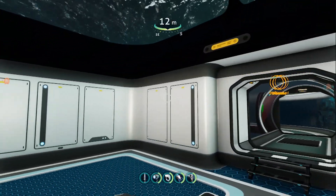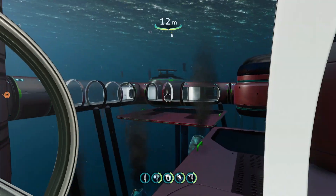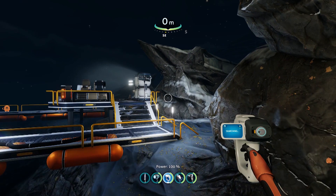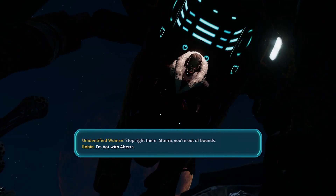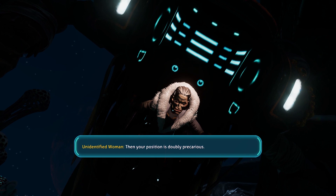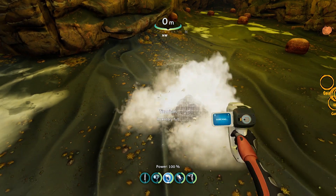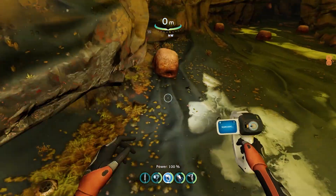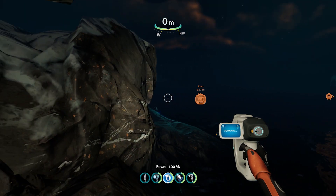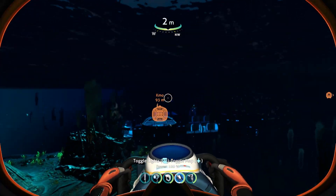What's up guys, Camo here bringing you a quick video on where to build your next Subnautica base. The place I would recommend would be about 600 meters directly south — you'll come across Delta Island, or as many call it, Rocket Island. When you get here you'll get a quick cutscene, and after that just scan everything you can. There's also a bunch of gold you can collect in the cave, so do all that and then when you're ready you should definitely come back here.